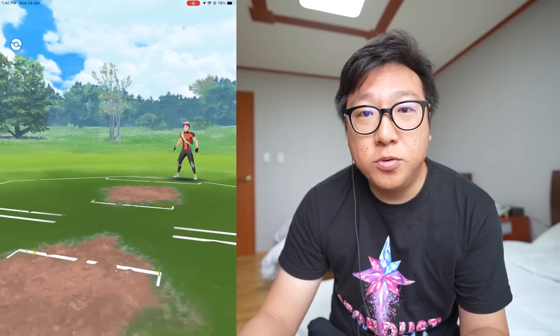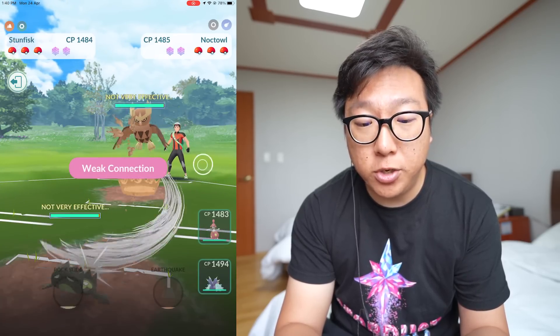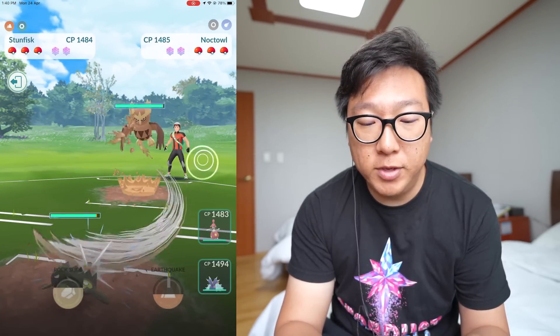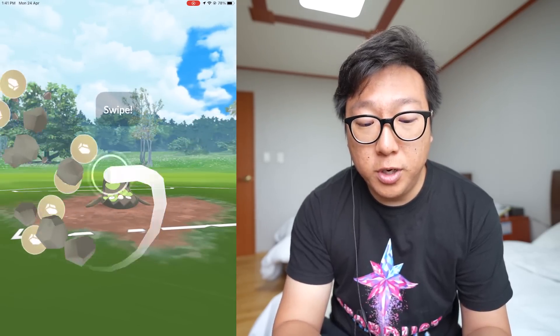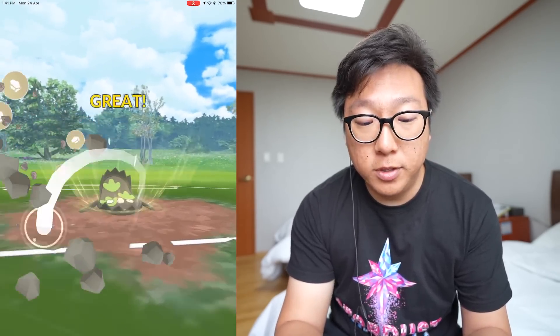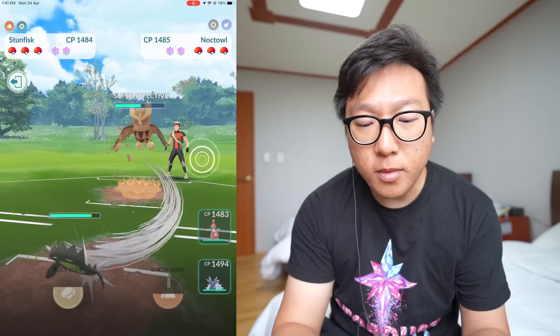Going into the next battle. I haven't been playing Go Battle League consistently this season — I've been too busy grinding candy XL and other things. Got a very good lead again against Noctowl. Noctowl has Shadow Ball which does neutral damage to Galarian Stunfisk. Going with Rock Slide first, which does a good amount of damage to the very tanky Noctowl.